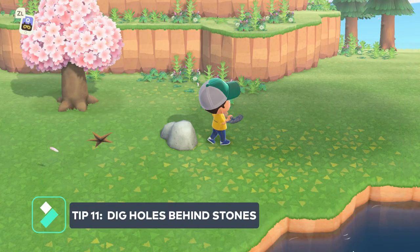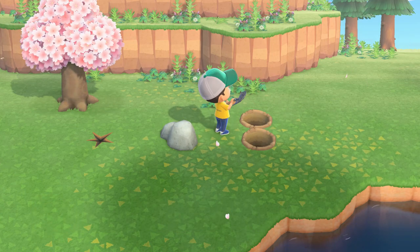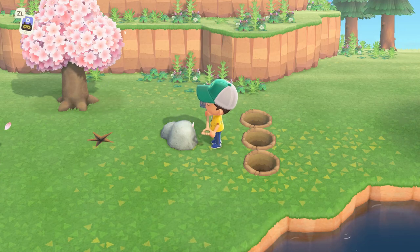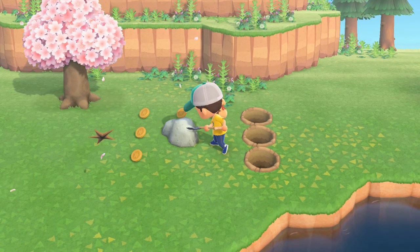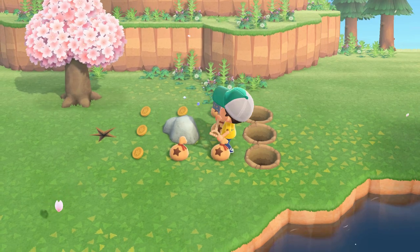Tip number eleven is fairly common knowledge by now but it's still making the top tips list. When mining for money, iron, or other resources from rocks, dig a couple of holes behind you so that when you hit the rock you don't get knocked back. If you can maximize the number of times you hit the rock, you'll maximize the amount of resources you get.